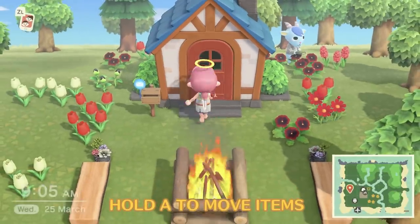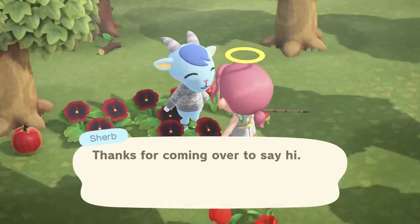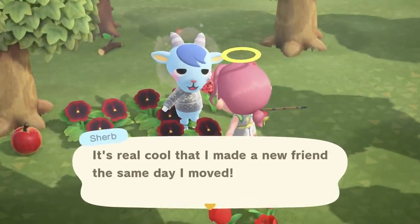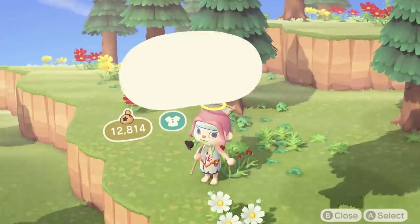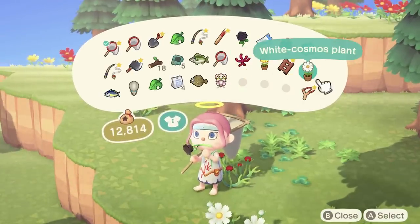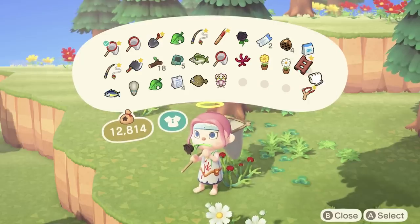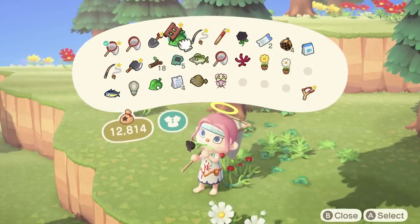If you despise untidy inventories, there's an easy way to rearrange yours and have it looking neat and tidy. Hover over the item you want to move or swap with another one, then hold A. The hand will grab the item and let you move it around so you can get your inventory exactly how you want it.